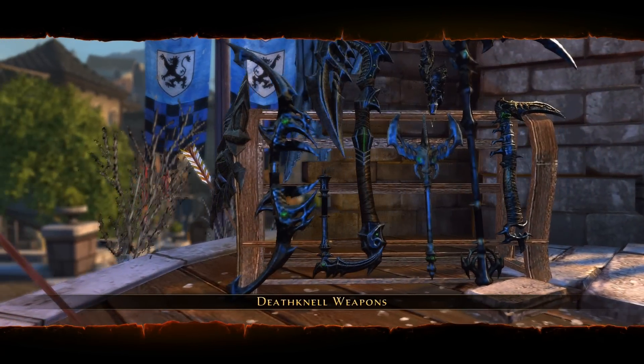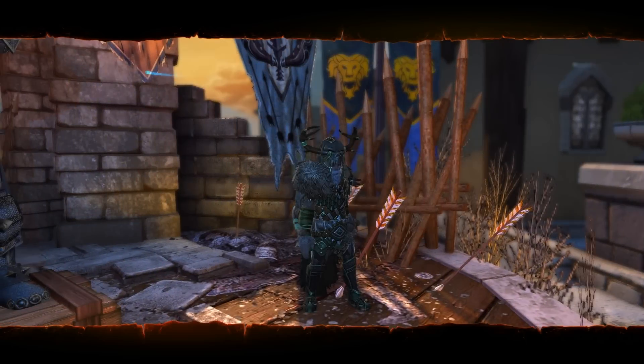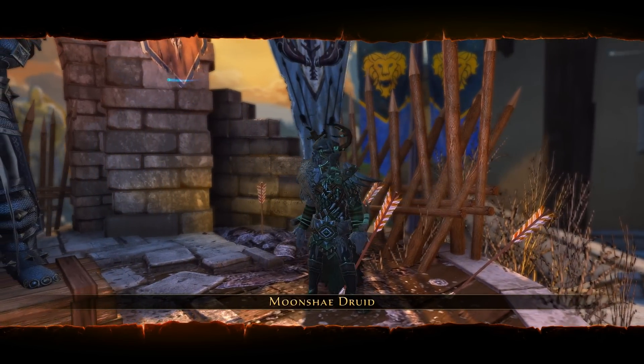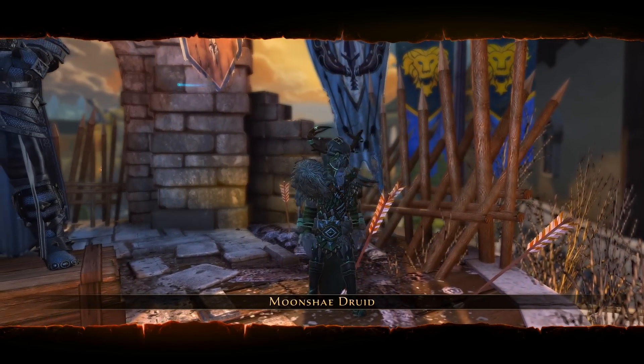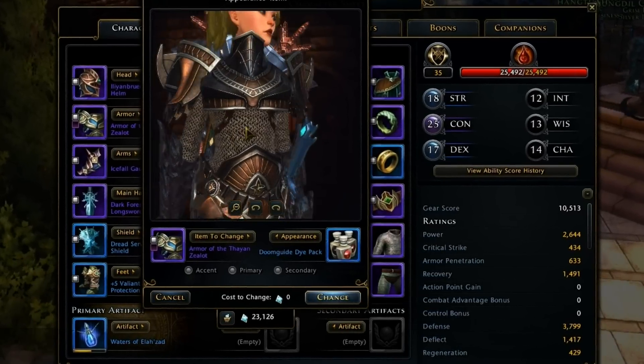This time we'll be smashing undead for cruel enchantments, weapon transmutes, and a new druid companion — and it's a controller. The Doom Guide die pack drops as well, and you can buy it for 50 battle medallions, which have rolled over from the other CTAs.